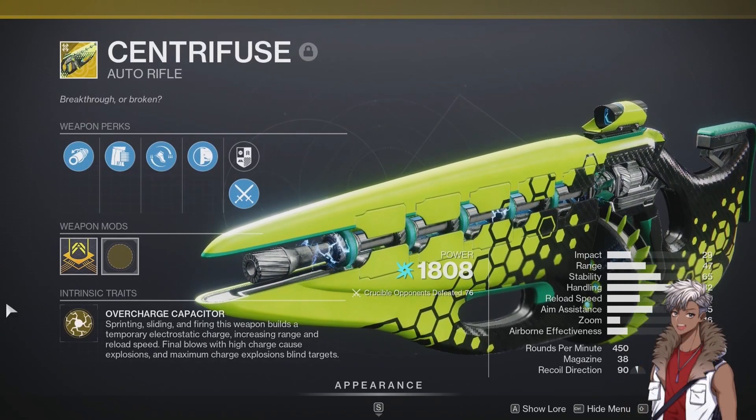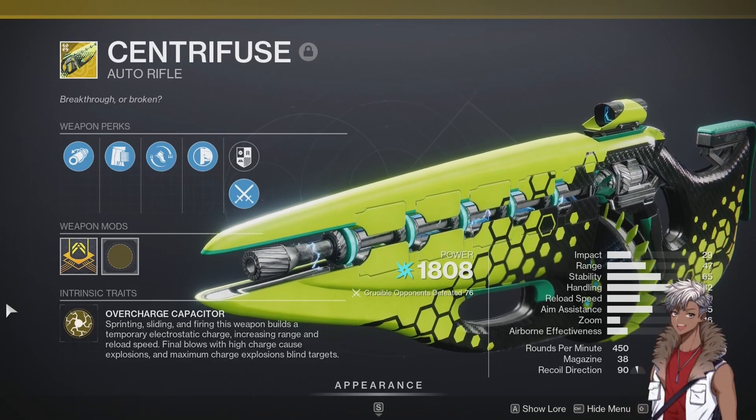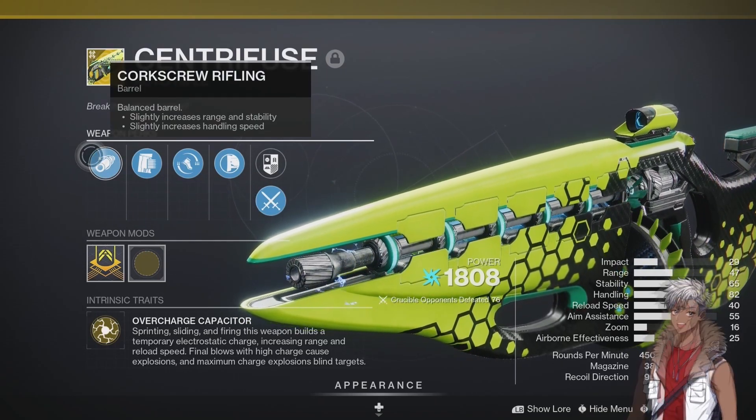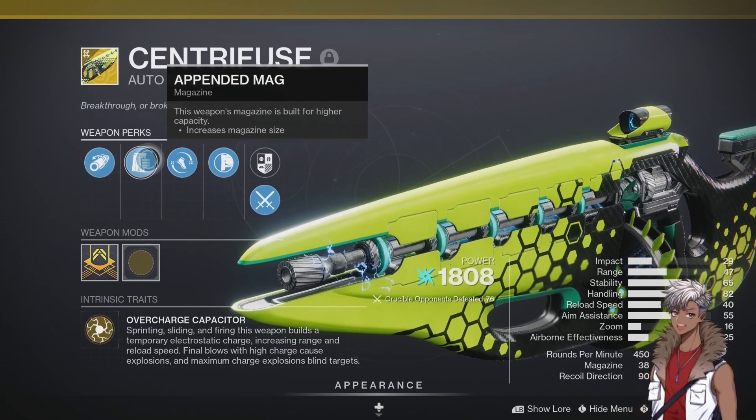What's going on y'all, it's your boy Dash Daffle bringing another Destiny 2 gun review. Today I'll be reviewing the Centrifuge auto rifle. It has School Rifling for slightly increased range and stability, slightly increases handling speed, and Pedal Mag for increased mag size.